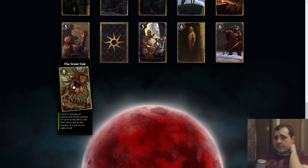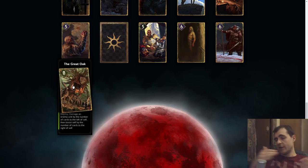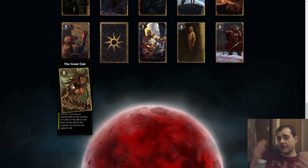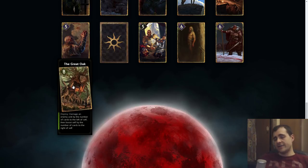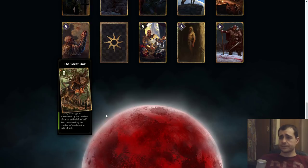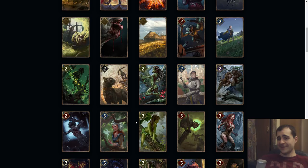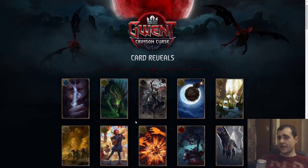Great Oak: damage an enemy unit by the number of cards to the left of self, then boost self by the number of cards to the right of self. Pretty good unit — this is a card so it works with traps. If you can just spam that it makes sense as well. Great Oak is a pretty good card — not much to say. It's a good finisher for Skellige but it's a long round finisher card, so that's an important distinction.